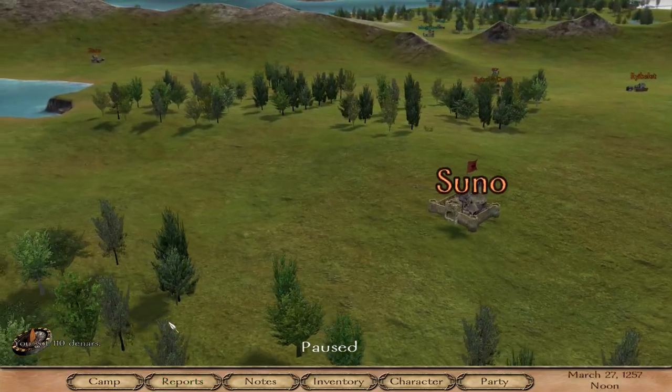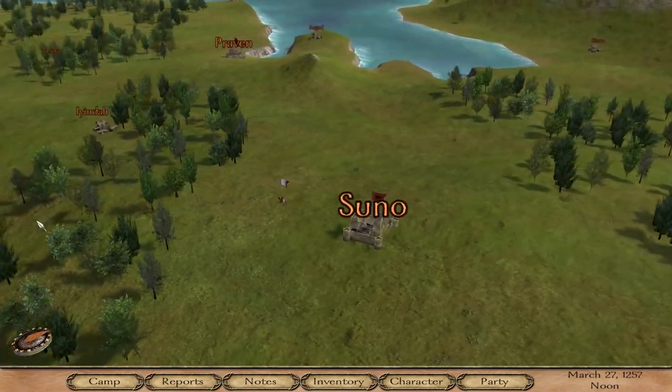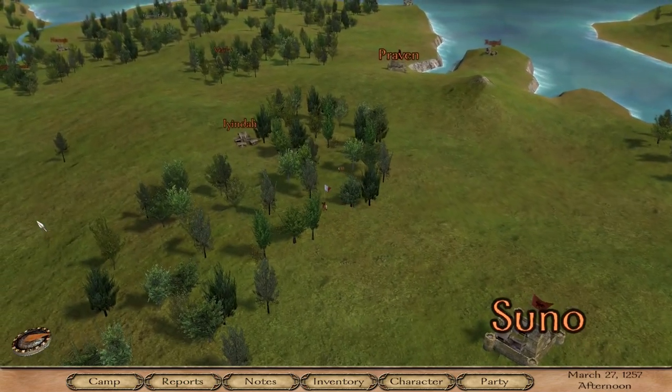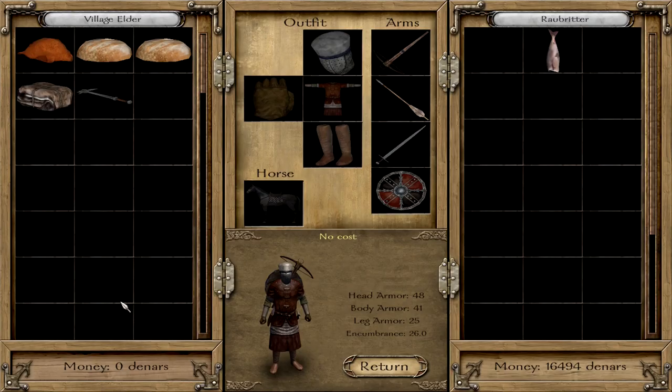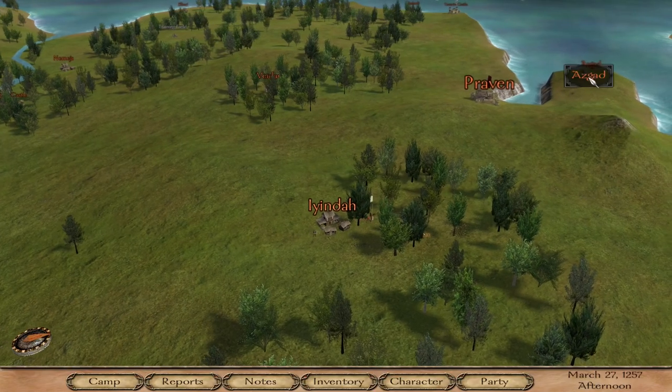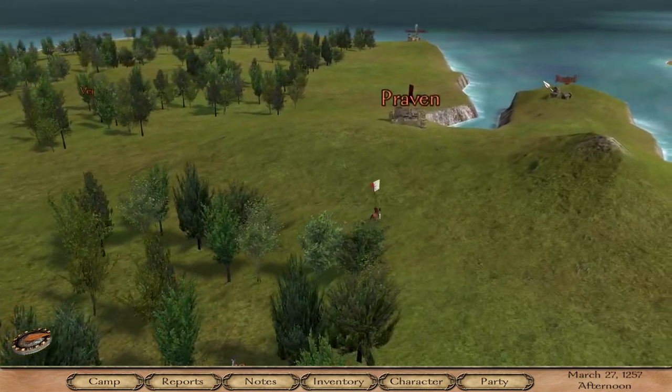If you are able to find a village that sells lots of grain or other cheap items in high quantity, and a town that pays lots of money for these goods, you are settled. You can make 500 or even 1,000 denars with a single trade.